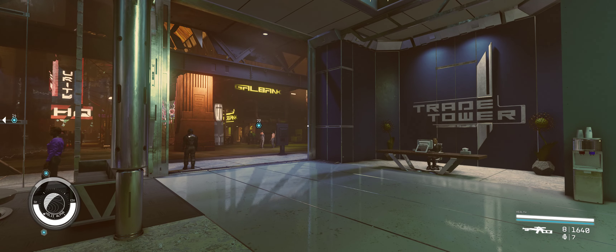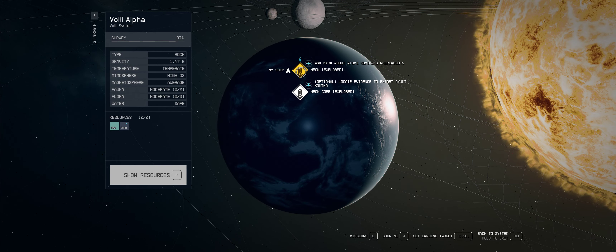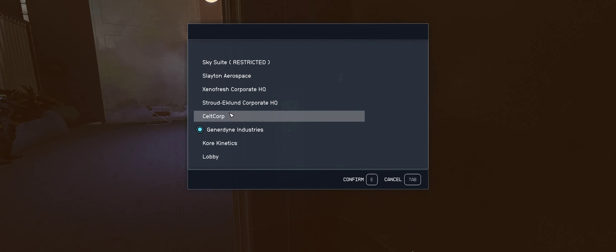What's good Space Cowboys? Back with another quick magazine location. We are again in Neon City on the Voli system, and inside Neon at the Trade Towers, we're going to go right up to the corporate headquarters of Celticorp.